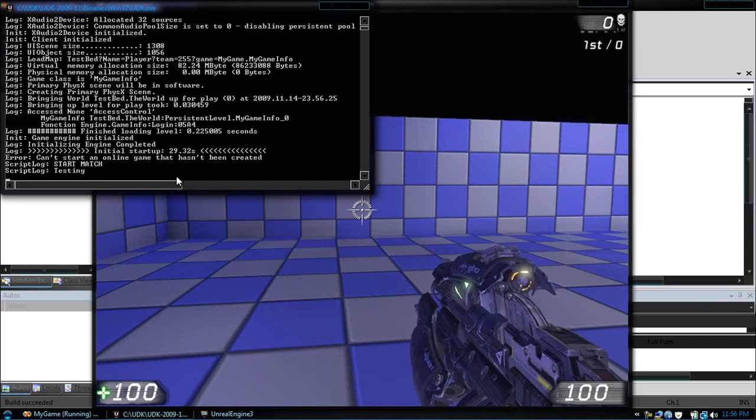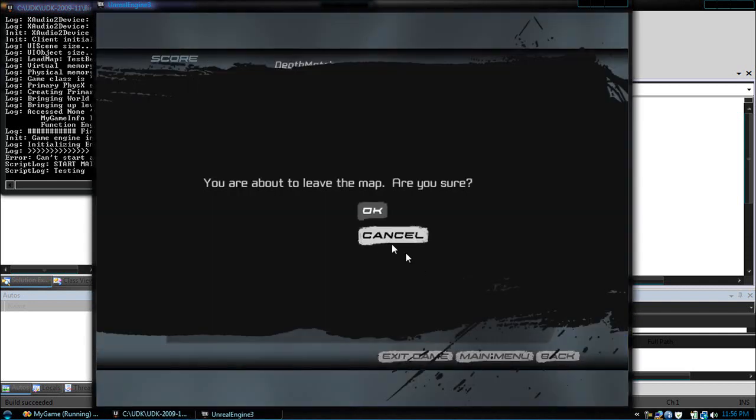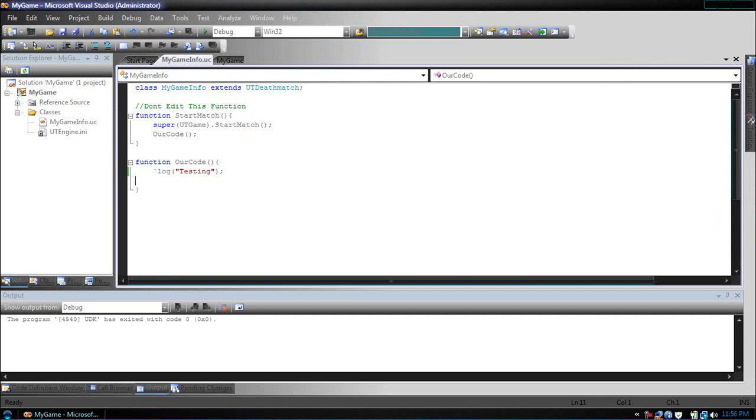Now let's close this. And that's it. This concludes our getting our build environment setup tutorial.